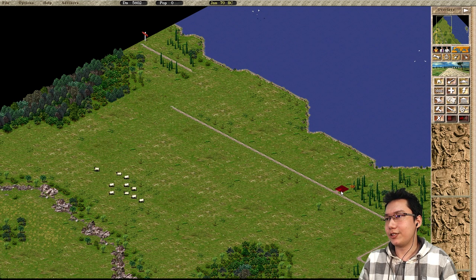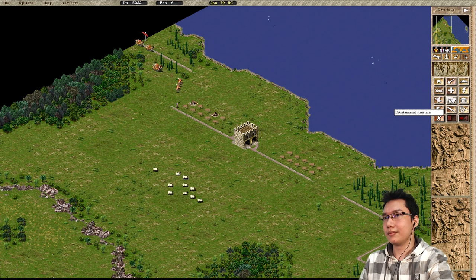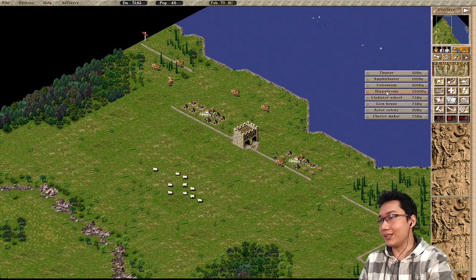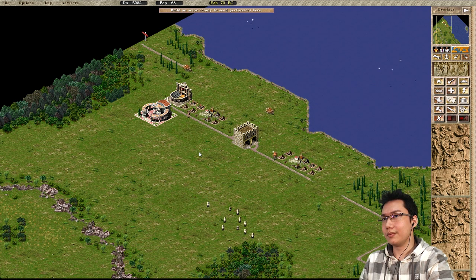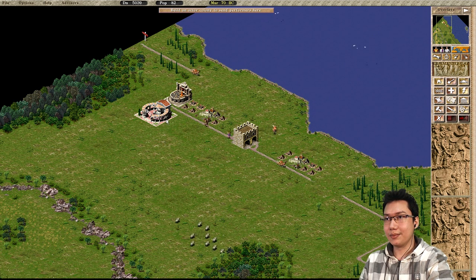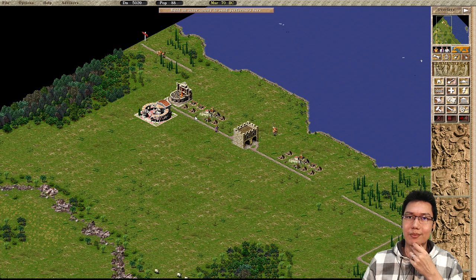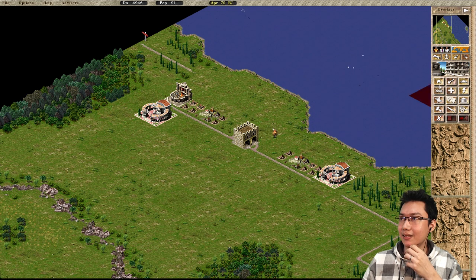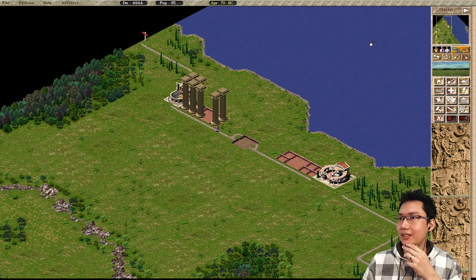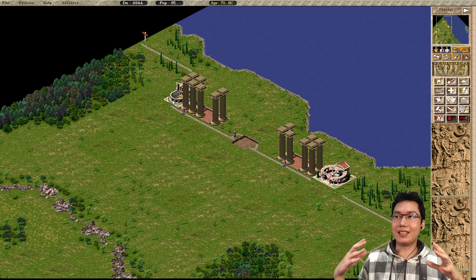Let's say we have two sections of houses — houses there and houses there, split by a gatehouse. We're going to provide entertainment, so we put down an actor colony and a theater. We now have an actor colony and a theater providing entertainment to this area. But this is somewhat inefficient — what we can do is put an actor colony on this side instead. If we look at the entertainment overlay, the actor colony will produce a walker that will walk to a destination. This is why it's called destination walker.